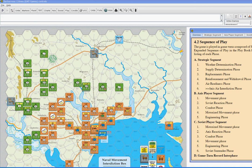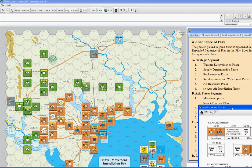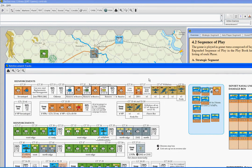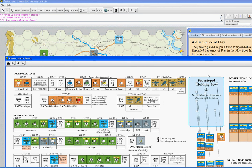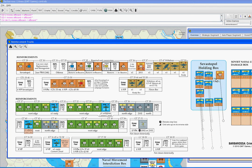This particular Vassal module is actually pretty cool because it's got all the charts in it. If you click on the reinforcements track — the button on the top of your toolbar that says 'Reinv' — that's going to show you the reinforcements scheduled for the game. It also has the all-important Sevastopol holding box, which holds naval units and also land units. It costs two naval movement points to move your ships from Sevastopol to Odessa.